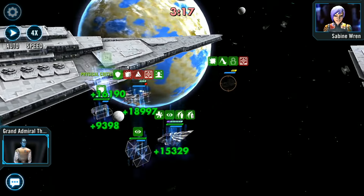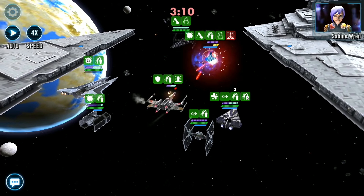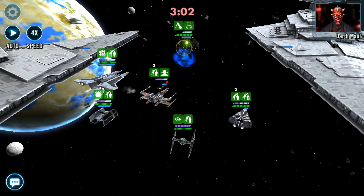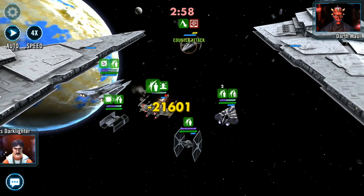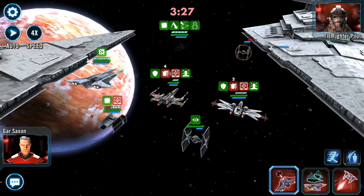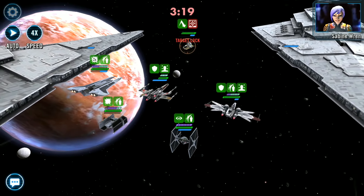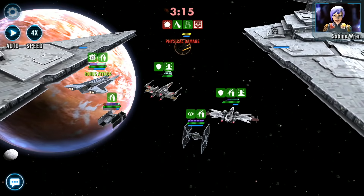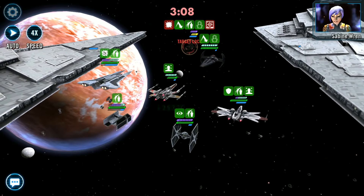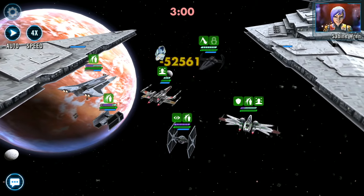Coming in at number 8 we have the Gauntlet Starfighter's reinforcement ability Viceroy of Mandalore. This reinforcement can work well in any lineup but will really excel in an Empire Squadron. When entering the battle this ship recovers 30% protection on all allies, and Empire allies gain a 30% max protection increase — handy considering Empire ships currently have low amounts of protection. When running as a reinforcement it recovers 30% protection, provides Empire allies with a 30% max protection increase, and with its special ability Reinvigorate it gives Empire allies a 60% protection buff for 2 turns and dispels all debuffs from all allies. So if you need that extra survivability for your TIE Advanced or TIE Fighter, the Gauntlet Starfighter is your go-to reinforcement.